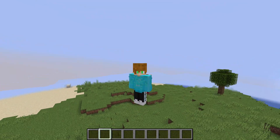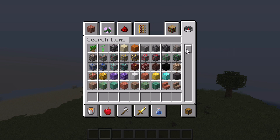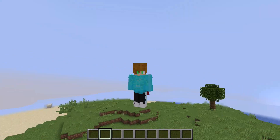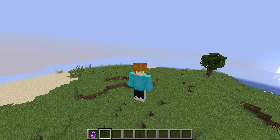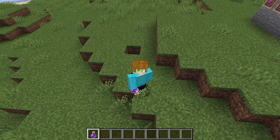Minecraft has a secret potion that isn't even in the creative menu. The only way to get it is through commands, and it's called the uncraftable potion. The weird thing is you don't craft potions — you brew them using a brewing stand — so the name itself is odd.